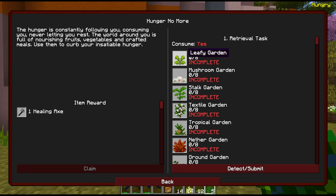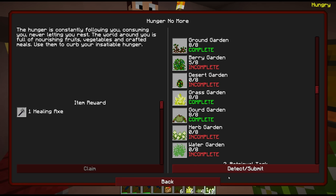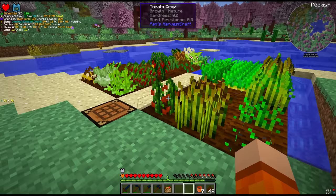This is also a consume quest, so when we submit the gardens it's going to take them off us. Let's submit what we have. We're missing the water gardens, berry, desert, the nether gardens and two more tropical — which should just grow on their own. And I guess we haven't found textile gardens yet either.